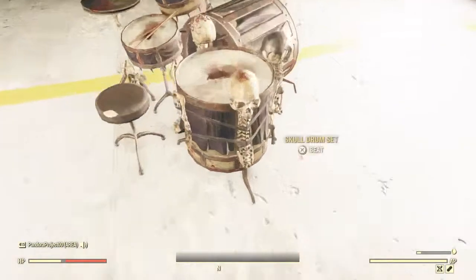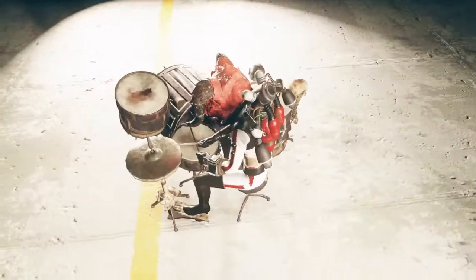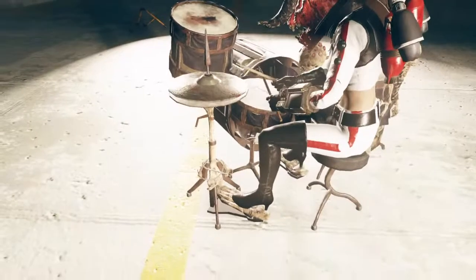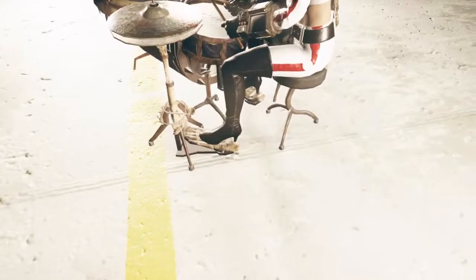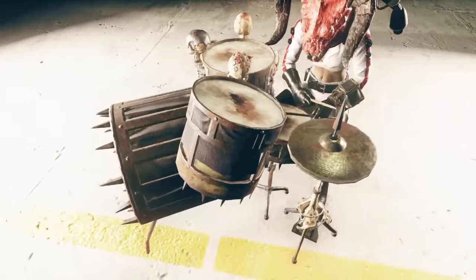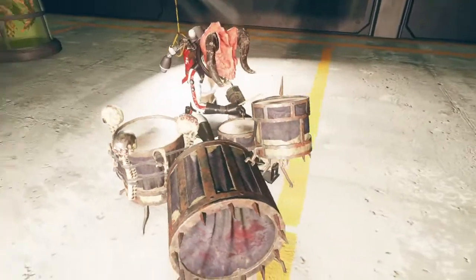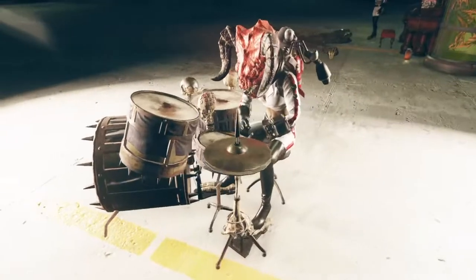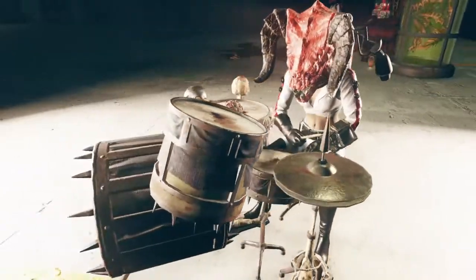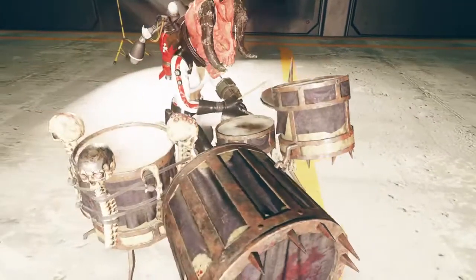Now I'll pop on the drum and see how it sounds. Nice detail — it has your player working the pedals and beating on that one particular drum, and it seems to go into a loop. It takes 30 seconds to get the Well Tuned effect. And as I said, Well Tuned on any instrument will give you an AP regeneration of plus 25, and it lasts for an hour.